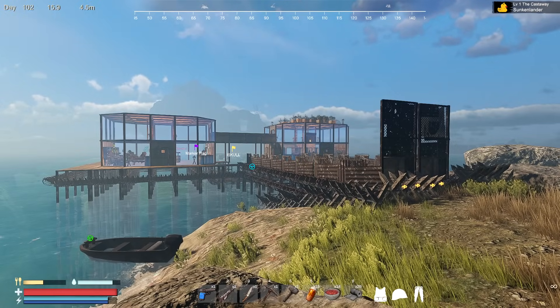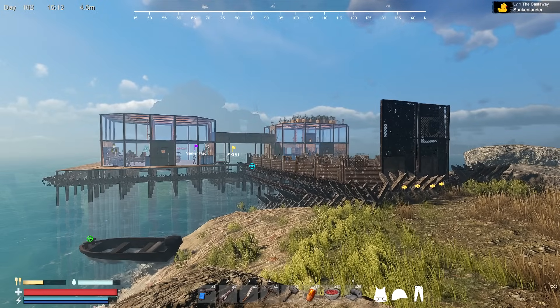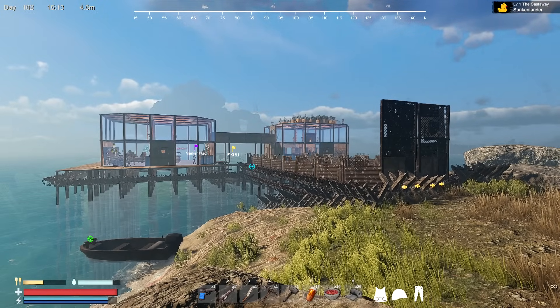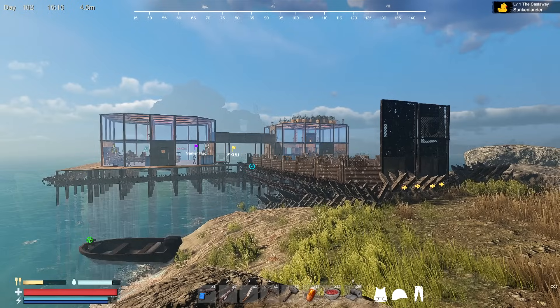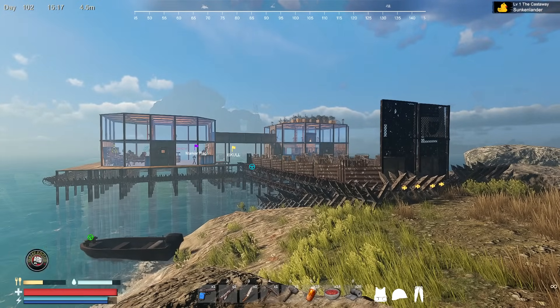Thank you so much for joining me. This is Game Edge. We're jumping back into Sunken Land with an update that's just about to drop right now — it's in a beta branch so we can test it out. There's a whole weather system been added: sun, clouds, thunderstorms.